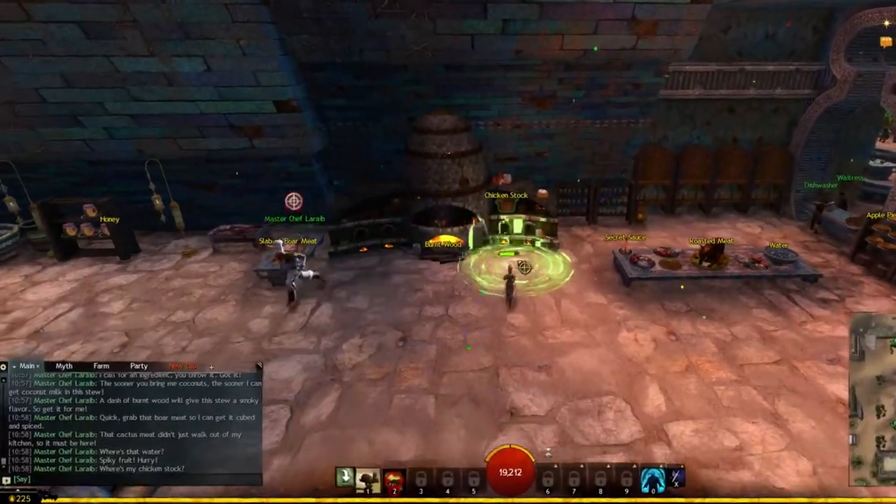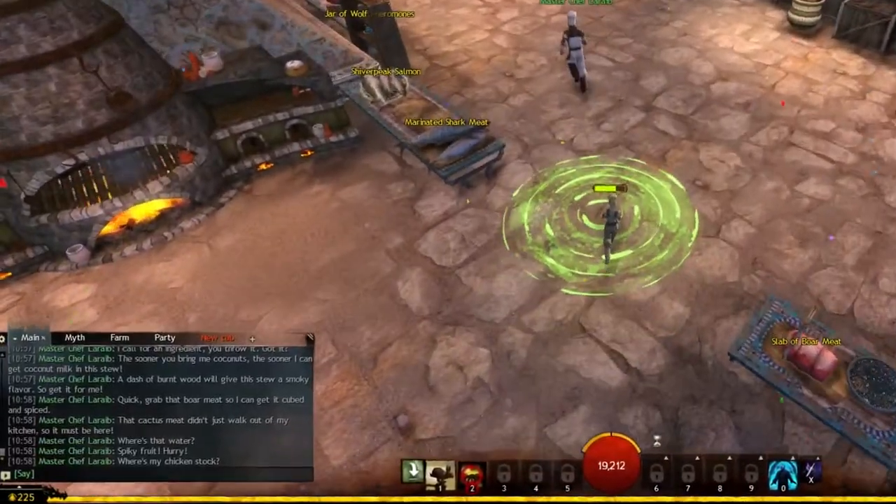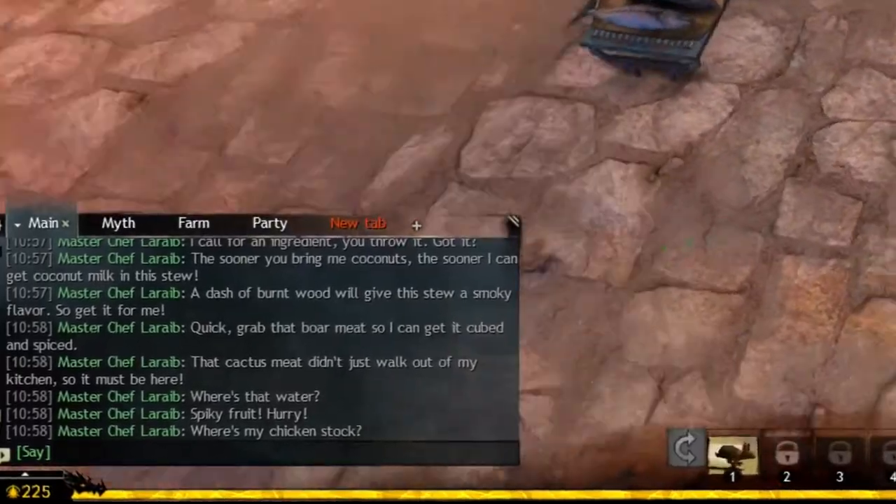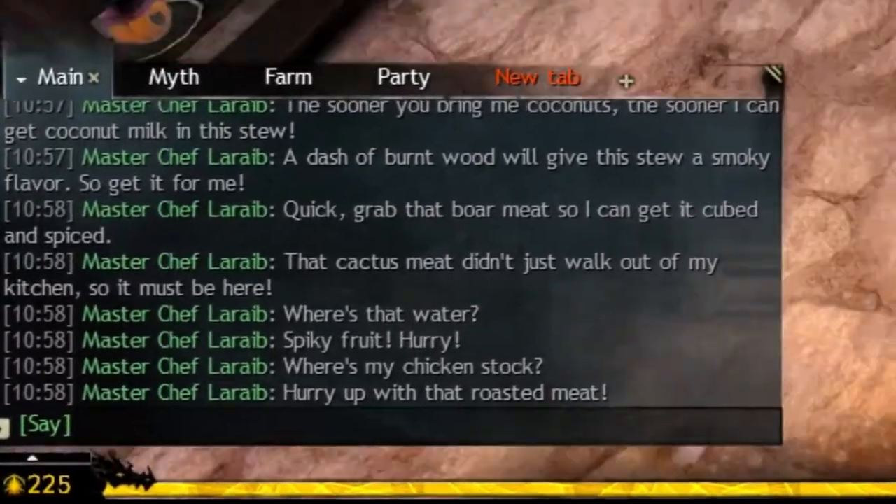My biggest tip would be to have the chat box open with the NPC dialogue. You can read what he wants before he actually says it, so you can be nearly there before he has told you.